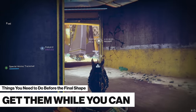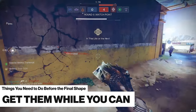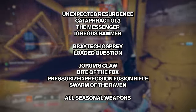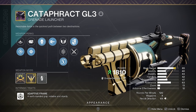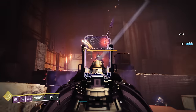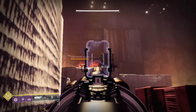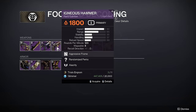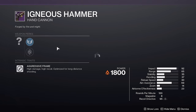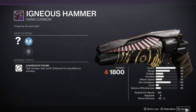There are also other weapons going out of rotation, so this is your last chance to optimally farm for them. Out of those, the Cataphract GL3 is probably the most important for PvE. The Edge Transit from Onslaught is better in some ways, but it's still important to have a Strand GL for certain Strand builds and synergies that may exist in Final Shape. Messenger and Igneous Hammer are also top PvP weapons right now, so you'll definitely want a good roll if you're an avid PvP player.